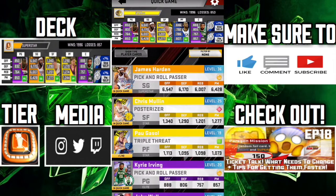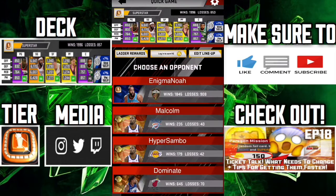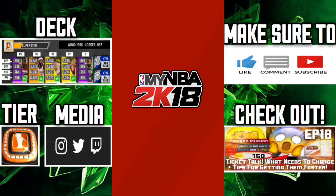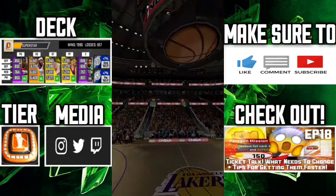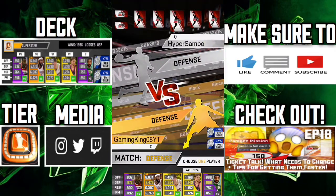We're gonna put Paul Gasol in the place of epic prime Jabari Parker Pro, and that gets us into superstar tier as you can see at the top. Now it is time to get our freebie — let's get that superstar tier freebie live on camera, guys! Make sure to leave a like if you enjoy this episode.